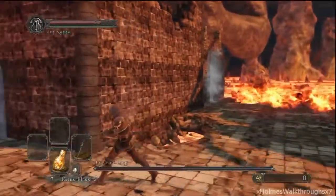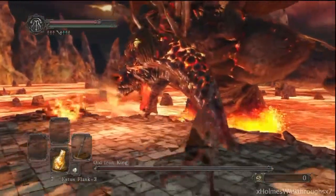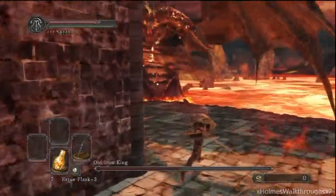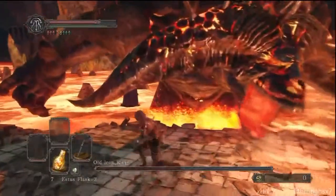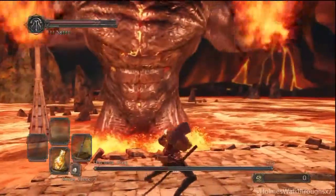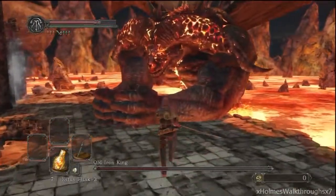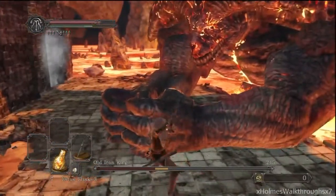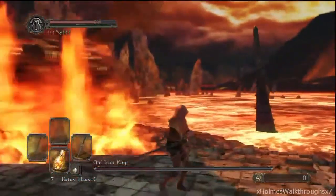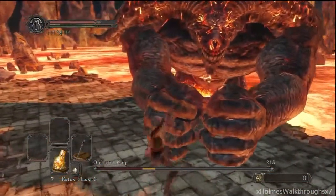His right arm can swing towards the left side, so be careful. You can dodge it by rolling towards it. Sometimes he'll follow it up with the left hand fist attack, where he slams his fist to the ground. Or sometimes he'll do the left hand fist slam and that'll be it. But there are times he will combo it with the right hand, so be careful. And there's the fire dual fist attack.